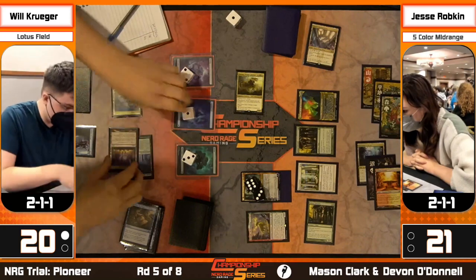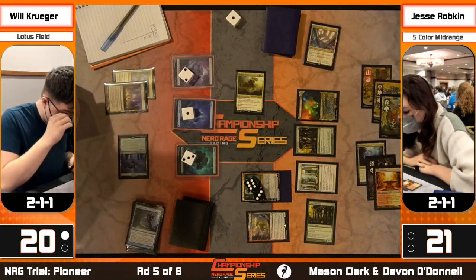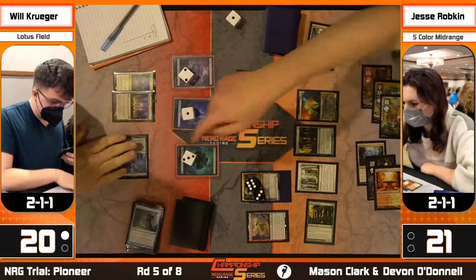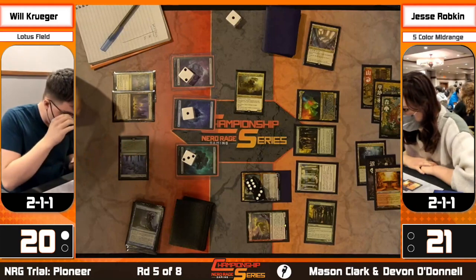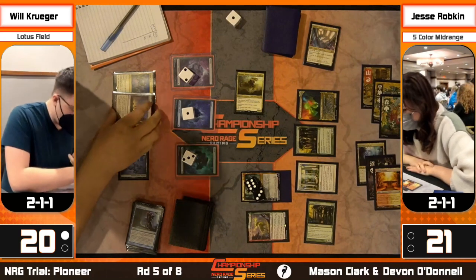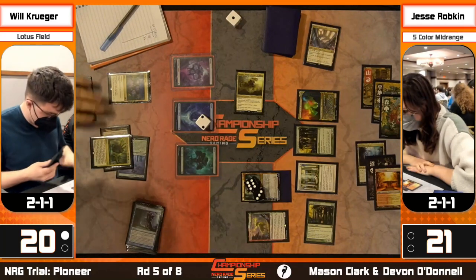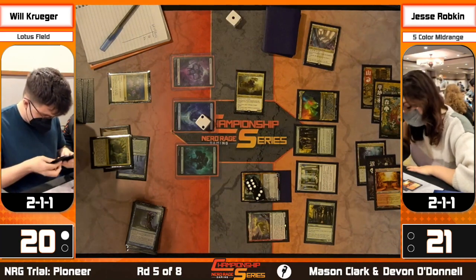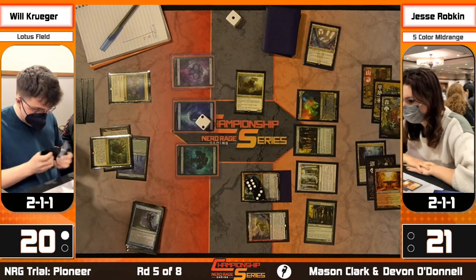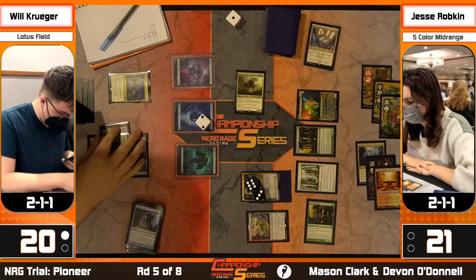Looks like Hidden Strings again. The real question is less about whether Will can answer Rest in Peace and more whether Will can finish going off from there - the amount of damage Rest in Peace has done. The answer is probably yes if it's right now. Will notably has three copies of Bala Ged Recovery remaining. How many Bala Geds do you need before you can go off? I'm looking it up - I want to say every Bala Ged costs you about eight damage, but I can't remember exactly.